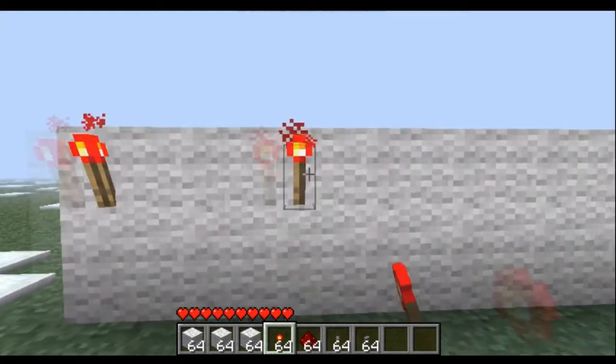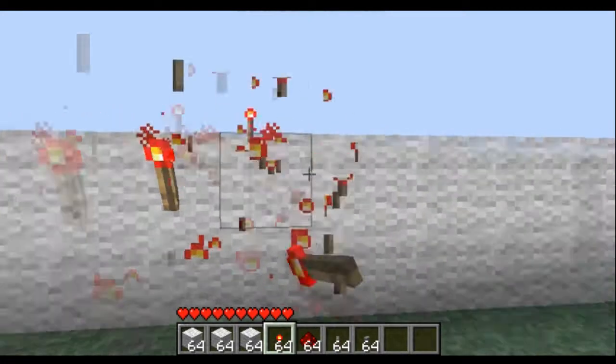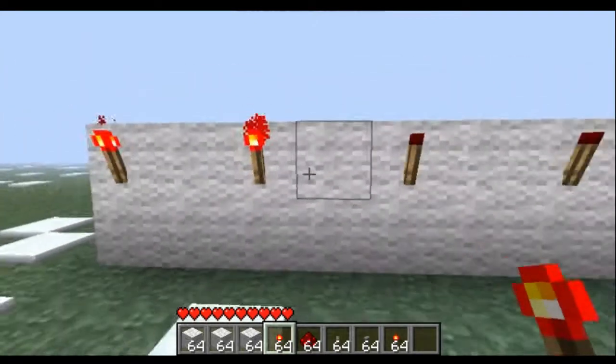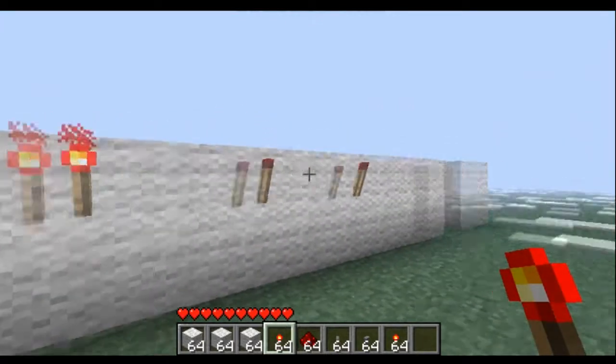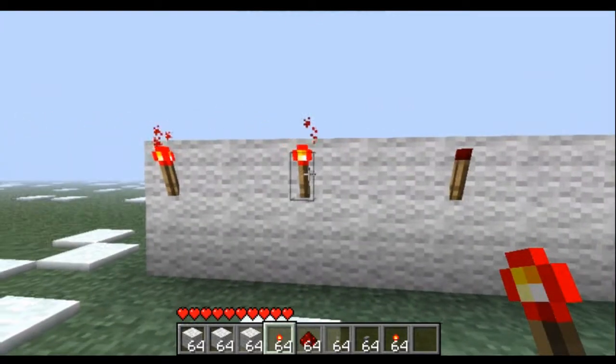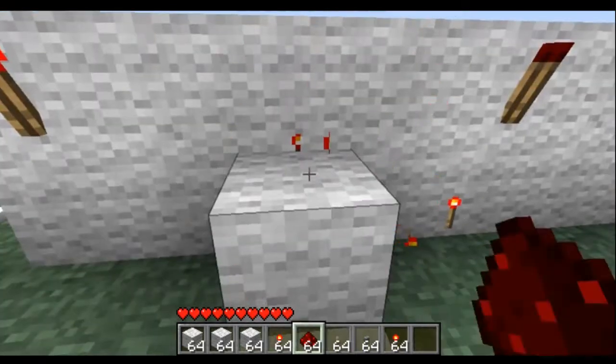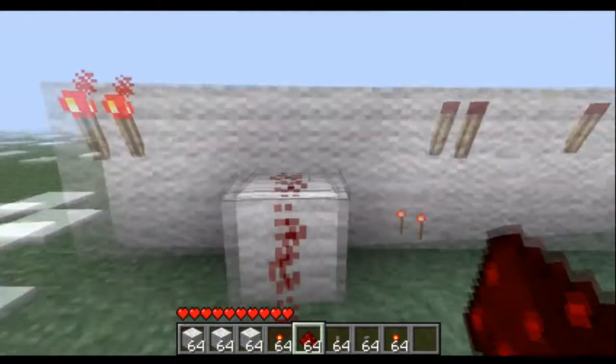Behind each of the switches you're going to put a redstone torch — they're two apart. Essentially, we want them all to be off from the back. We're going to leave those two torches there because they're off, but these ones aren't. So we're going to put a block there and some redstone. See how the redstone is off? That's what we want — we want them all to be off.